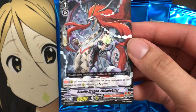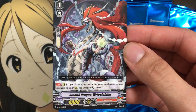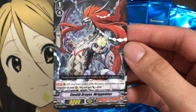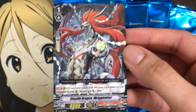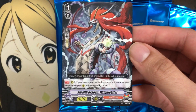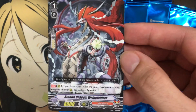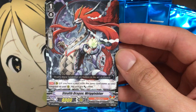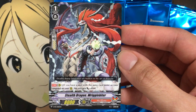Looks like we got the Murakumo one — grade 1, Stealth Dragon Rigglebiter. On rear, if you have a unit with the same card name as your Vanguard on rear, this unit gets plus 4,000. This seems like a very generic grade 1, but that also seems to be the trend that the promos get when we receive them. Very awesome art though — I almost thought that was a cantaloupe it was holding in its hand, but it's actually like an energy sphere. Very interesting.